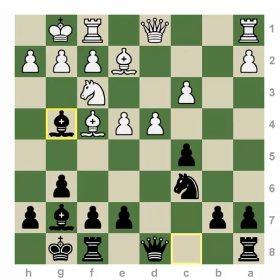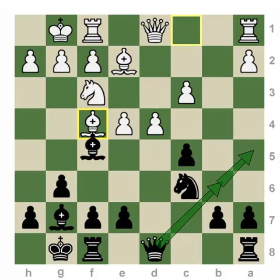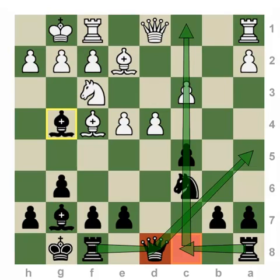Moves like Bishop G4 might eliminate the Knight, which can only help Black in his goal to win D4, as the Knight is a critical defender. Moves like Queen B6 and Queen A5 are possible, and all of them together should be considered. After a move like Bishop G4, Black might bring the other Rooks to the center and put pressure against White's great pawn. Yes, White has a center, but at this point the center is a target.